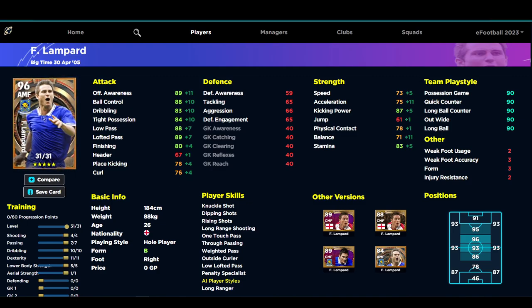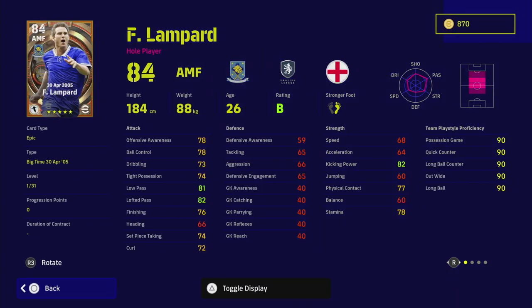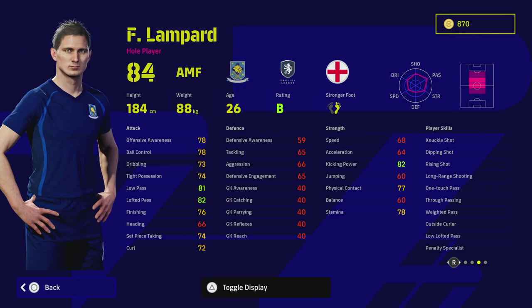Last but not least we have Frank Lampard. Lampard to me is someone who just kind of falls through the cracks in the game, even though you can play it in multiple different ways. There's kind of a meta with midfielders where you need either really solid defensive players in midfield like DMF or CMF, or very mobile all-rounders. Lampard isn't too bad — he has dipping shot, rising shot, long range shooting, one touch pass, and knuckle shot, so he has pretty much every player skill you could want for shooting. He also has true pass and weighted pass with lofted pass, so his player ID is going to be absolutely insane.